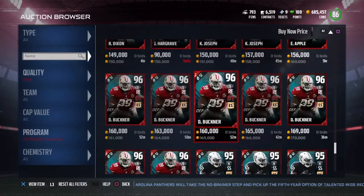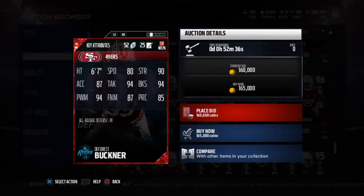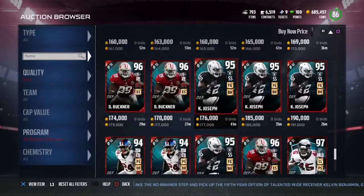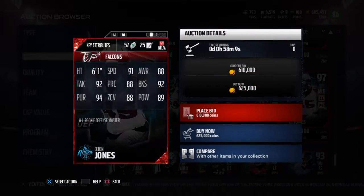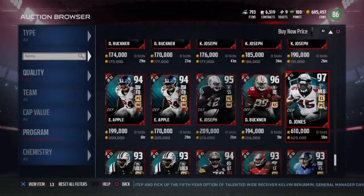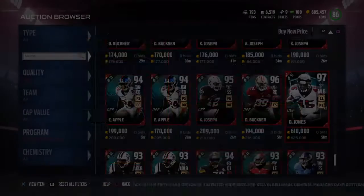That punter — nobody cares about him. Then they have a 96 DeForest Buckner: 80 speed, 90 strength, 94 block shed. That looks really glitchy. And then the master 97 Deion Jones: 91 speed, 92 block shed, 89 hit power.